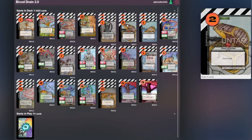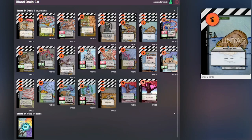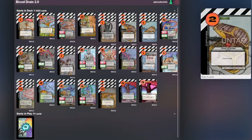Then we have three copies of Floating Chest which allows you to draw two cards for one cost. That's the best card draw in the game along with Perfect Pruning.